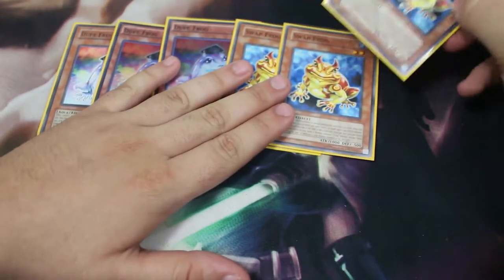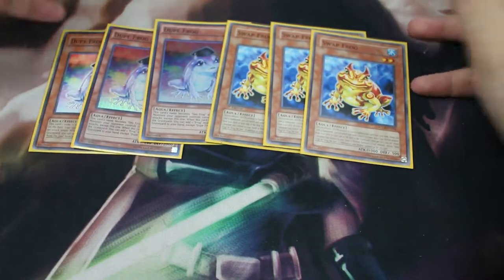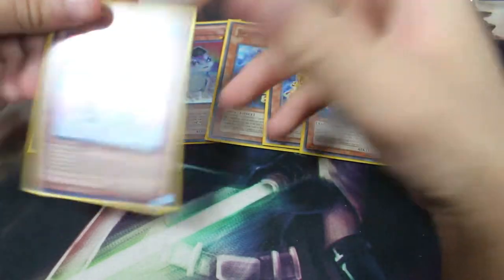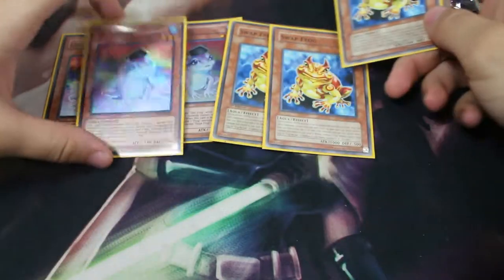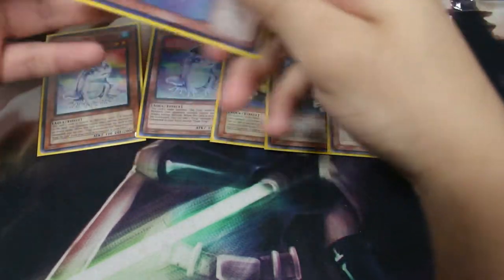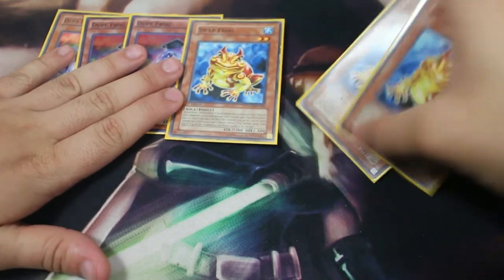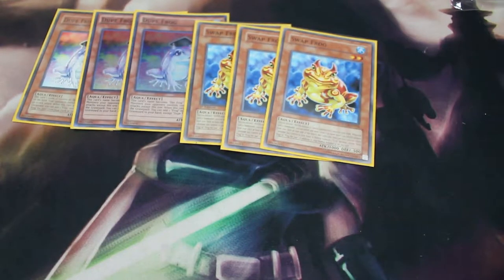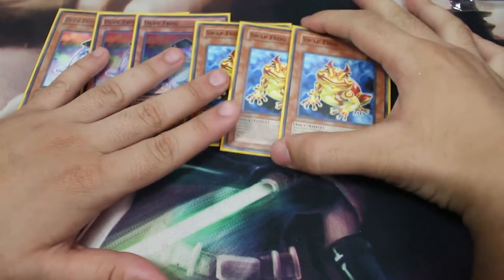Swap Frog is just the most annoying card ever created. When this card is normal summoned, you can send one Aqua monster — basically your Dupe Frog or Roading Toting. The other effect is you can discard a Water or Aqua monster and special summon it from your hand. The last effect lets you add one Frog and make an additional normal summon, but it cannot be Swap Frog.